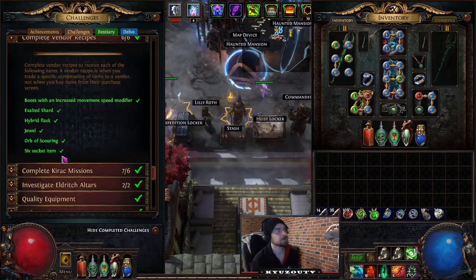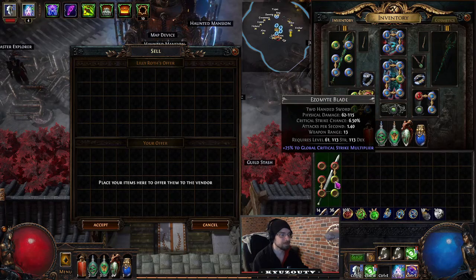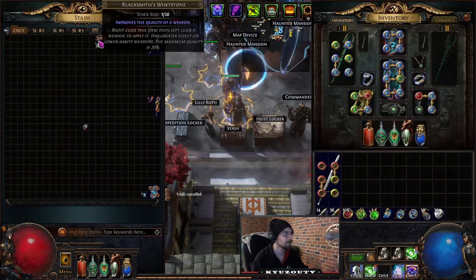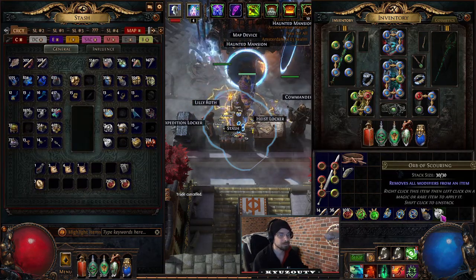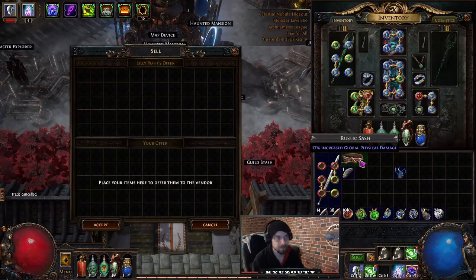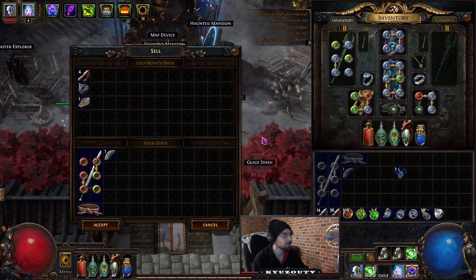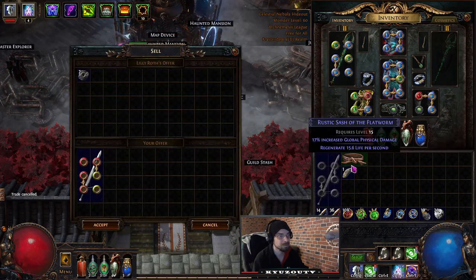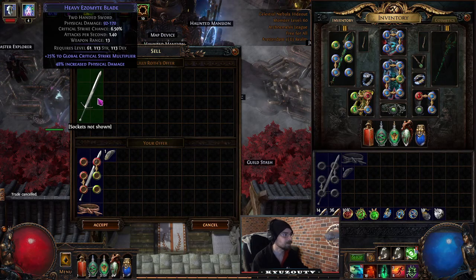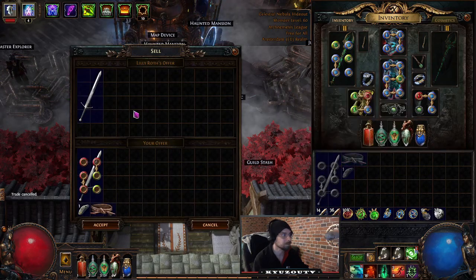If you Scour the belt first and make it rare, the added physical damage goes higher — for example from 48% up to 63%. Complete Kirak Missions: talk to Kirak for Atlas missions, then look in the mission list for what you need, like an Expedition. It doesn't matter what tier. You can use Explorer's Scouting Reports to re-roll missions to chase the one you really want.